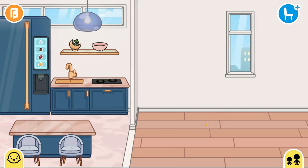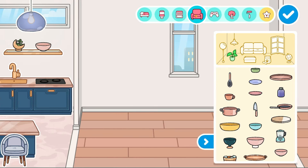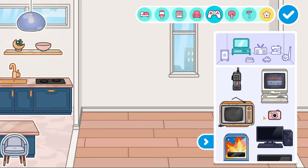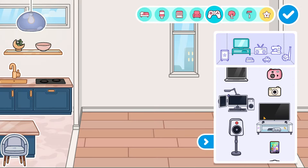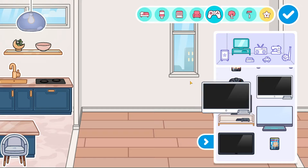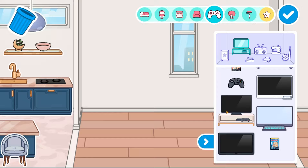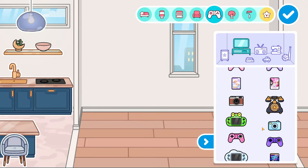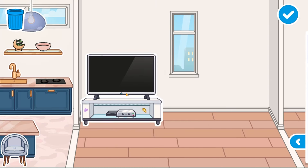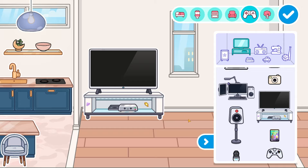Now let's move to the living room and go for a TV. I'm not sure whether to put it on the wall or freestanding, but freestanding doesn't look great and it's quite small. I'm going for this white TV — yes, this one looks good, so I'm keeping this one.